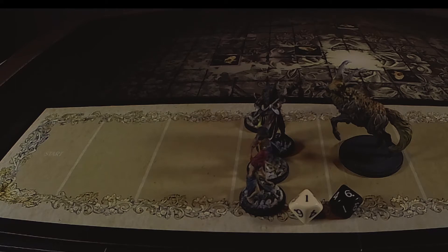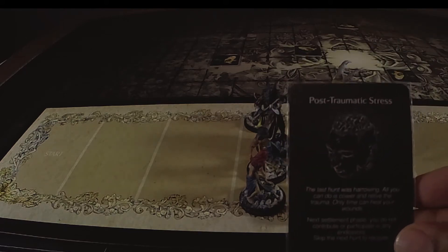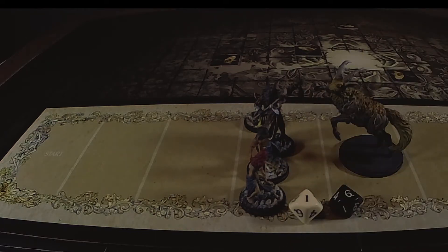Leah's disorder is Post-Traumatic Stress. The last hunt was harrowing — all she can do is cower and relive the trauma. Next settlement phase she does not contribute or participate in any endeavors, then recovers on the next hunt. That's bad because she gives us plus one endeavor when she's on the hunt. She already has a disorder called Seizures — any time she takes a hit to the head she automatically falls down.